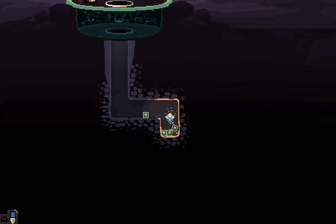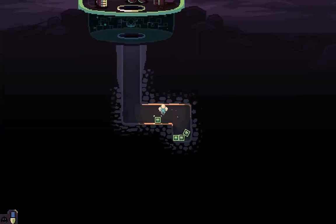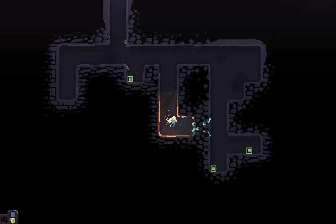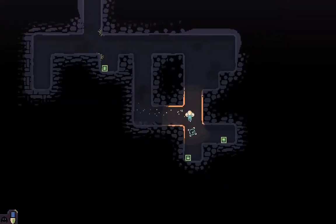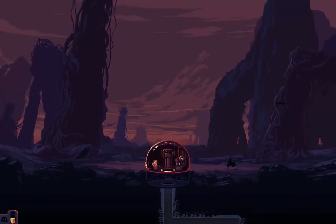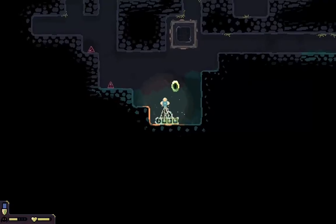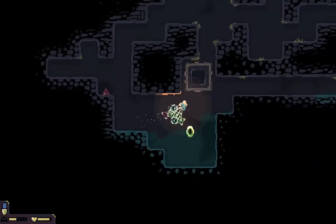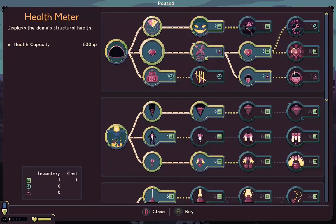Iron is used as a primary currency — which I keep accidentally calling gold — and is handy for upgrading primary aspects such as drill strength and laser movement speed. Water is usually used alongside iron to unlock special upgrade functions as well as other potential features such as overcharging your shield, and it comes up much less commonly than iron. Finally, cobalt will allow you to bolster your base and repair it if it takes damage — as you can imagine, this tends to be the rarest of the three.